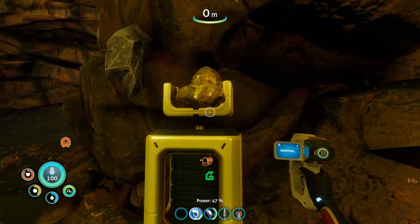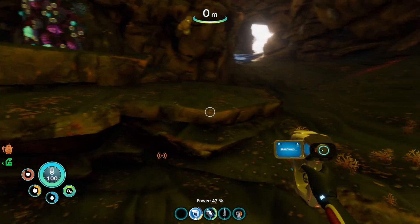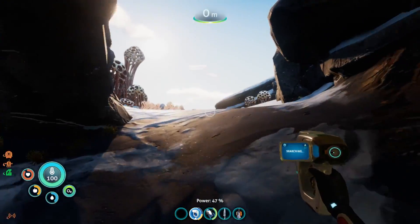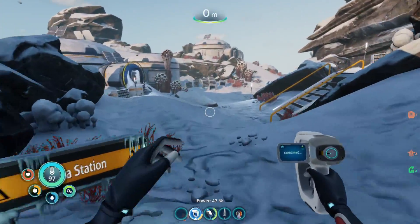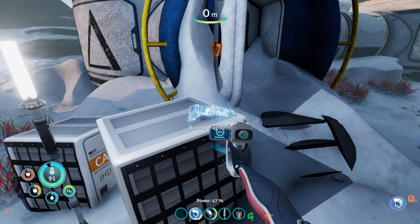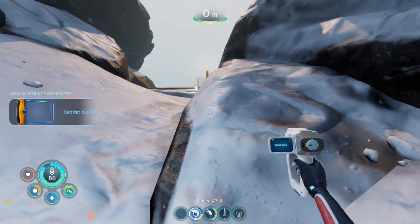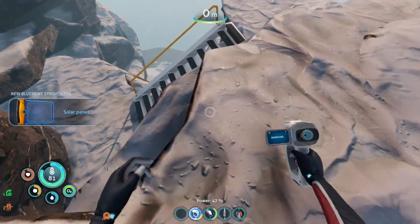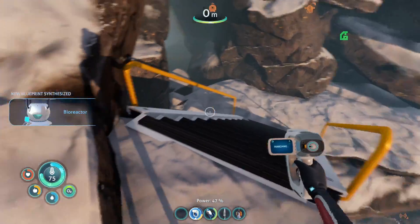Okay, so we came here before and looks like we got everything over there. I think this way was the way to the jump scare. And then here's the delta station — right there, builder fragment! Oh my goodness, I can't believe we forgot that. And we unlock solar panels. Bioreactor — oh my gosh, we're getting everything!